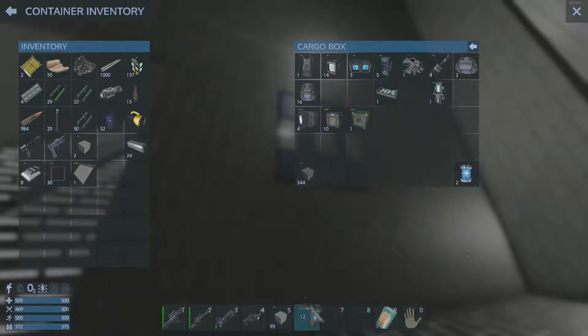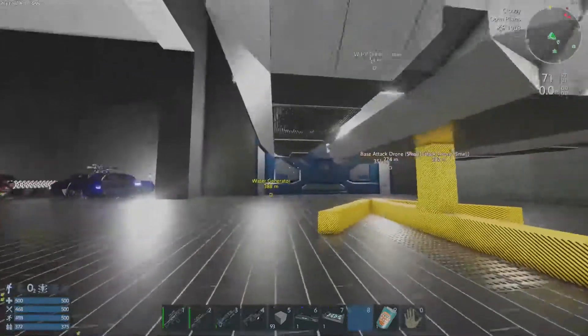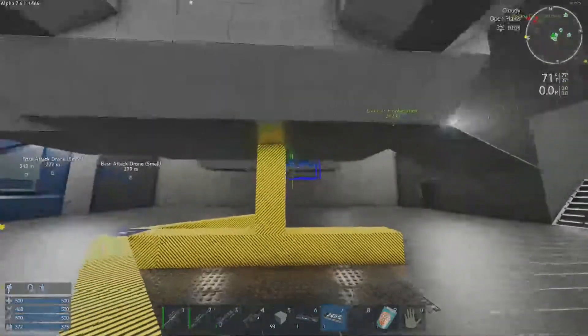We're definitely gonna want a docking pad — that's something we're gonna want. We want a hover booster. I could have sworn I made landing gear here. Oh right, we don't need landing gear. So, hover booster then.